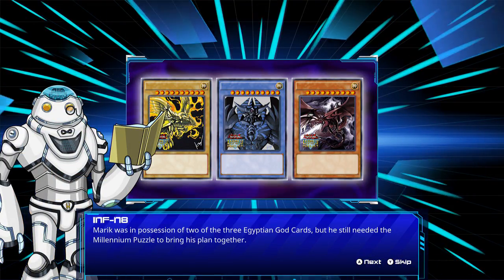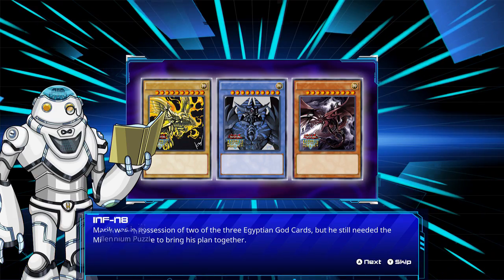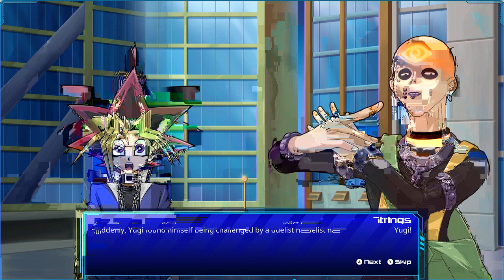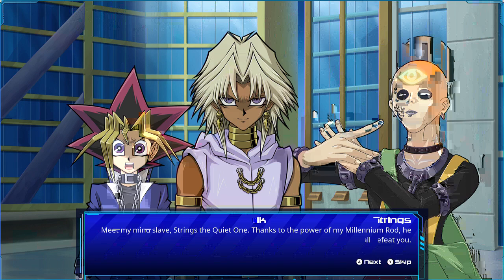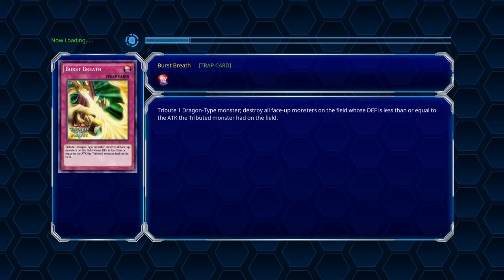Is he gonna drop Slifer on me? I do not want that to happen. Marik was in possession of two of the three Egyptian God Cards, but he still needed the Millennium Puzzle to bring his plan together. Suddenly Yugi found himself being challenged by a duelist named Strings. Marik, meet my mind slave Strings. Thanks to the power of my Millennium Rod, he shall defeat you, coward. Why should I waste my time when I can duel through my mind puppets? Battling with the power of my Millennium Rod is no different than you using your puzzle to duel.